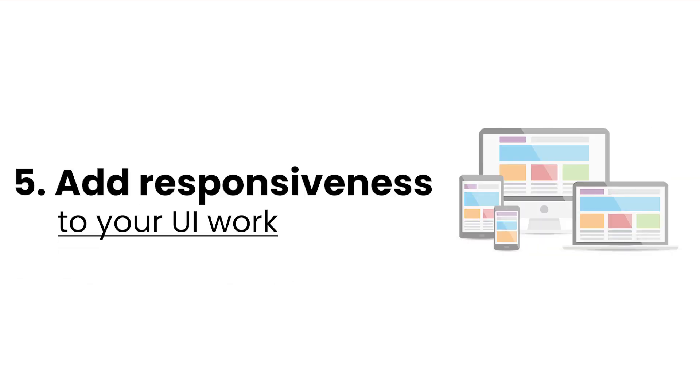Tip number five is about responsiveness. Build responsive designs because as a mobile developer you'll be building for different sized devices and platforms. Make sure your design looks perfect not just on the Android or iOS phone you're testing on, but also on smaller phones, higher or lower resolution phones, and tablets. Try to showcase this on your GitHub by adding screenshots, demonstrating that you as a mobile developer care about the different platforms your code runs on.